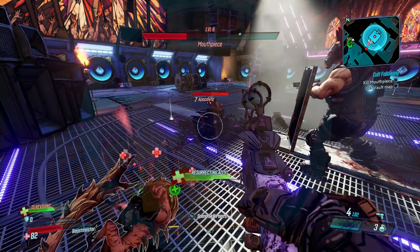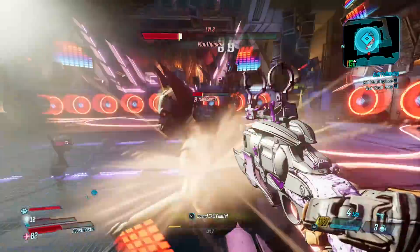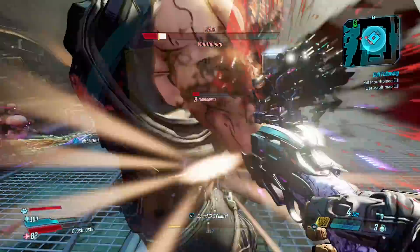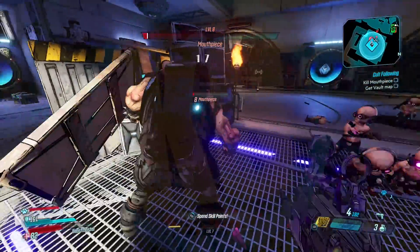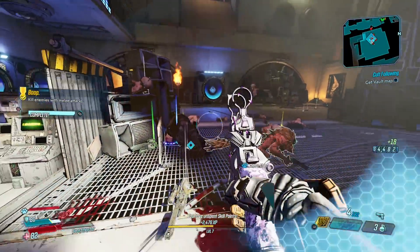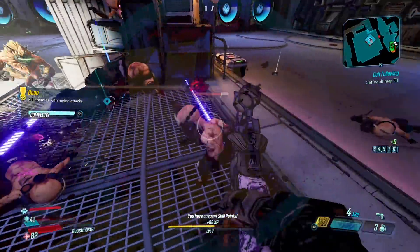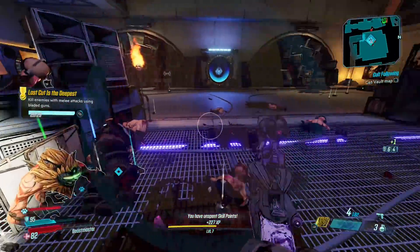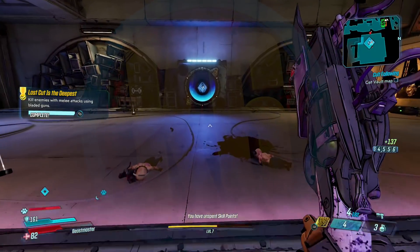I hope you guys enjoyed this first look at the Season 3 VIP loot. Definitely pick up the FL4K head and skin, and while you're at it go ahead and grab the Moze, Zane, and Amara loot if you haven't already. There are plenty of ways to earn VIP points on the site, including watching videos, linking your Twitter account, and more — some of which can be done weekly. Also follow me on Twitter and Instagram where I occasionally give out or retweet codes. Links are in the description below. Thanks for watching, take care.